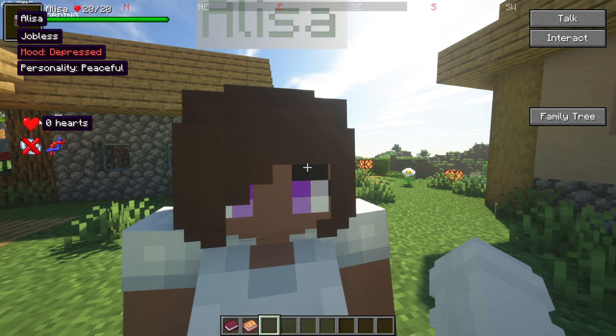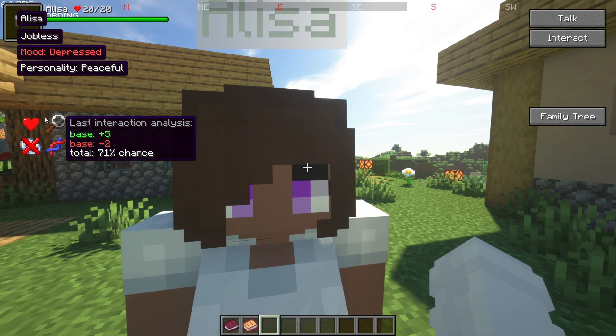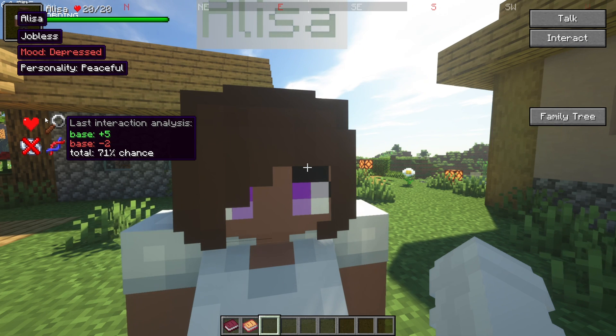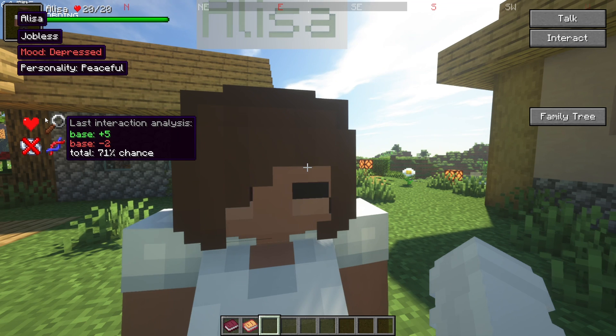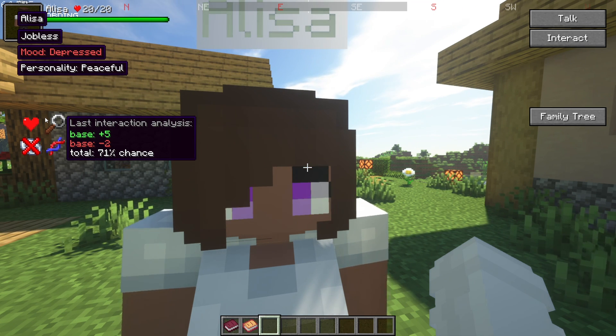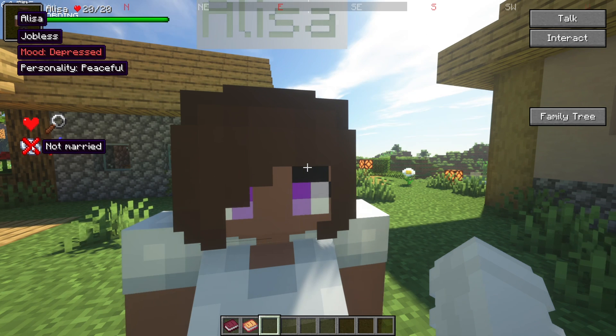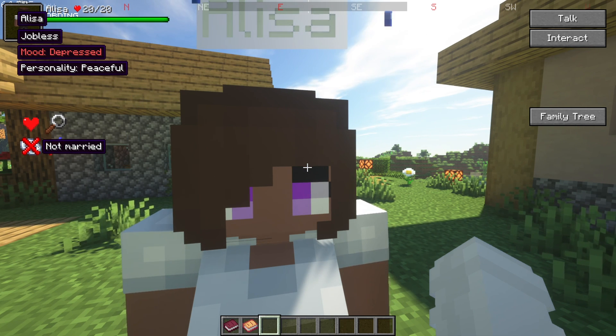There's an Interaction Analysis section that tells you how well your last interaction went. Different points add up or subtract to give you a percentage chance of that interaction succeeding. For example, 71 means a 71% chance it was successful — and a 29% chance it wasn't. The silver ring icon means this villager isn't married to anyone.